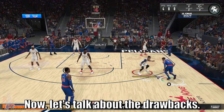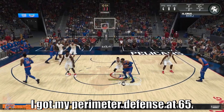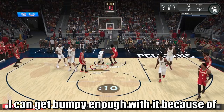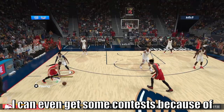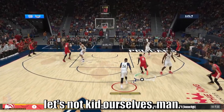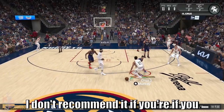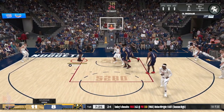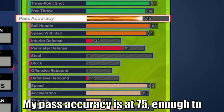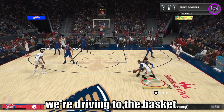Now let's talk about the drawbacks. This build isn't going to be a good defender. I got my perimeter defense at 65 — I can get bumpy enough with it because of my speed attributes and I'm able to keep up with my defenders. I can even get some contests because of my vertical rating, but let's not kid ourselves — this build was made for offense and offense only. I don't recommend it if you want to be an all-around build in a competitive setting. This is purely going to be a 5-on-5 build. My pass accuracy is at 75, enough to give me Silver Dimer and Silver Special Delivery, which are going to be important when we're driving to the basket.